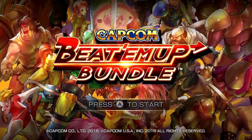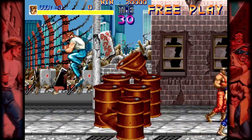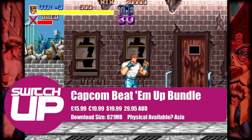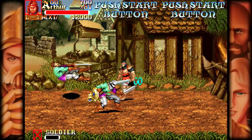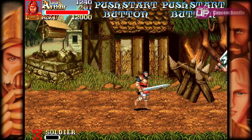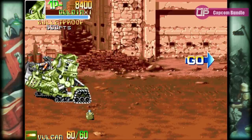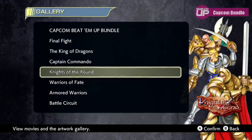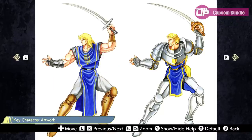I'm going to start with a very obvious one in terms of the quality of the package and the value for money it provides — this is the Capcom Beat'em Up Bundle. This collection includes seven games in total: Final Fight, Captain Commando, The King of Dragons, Knights of the Round, Warriors of Fate, and two games that have never been available on consoles before in Armored Warriors and Battle Circuit. Each game includes both the English and Japanese version, plus the title includes some extras such as concept art, and it has local and online co-op.